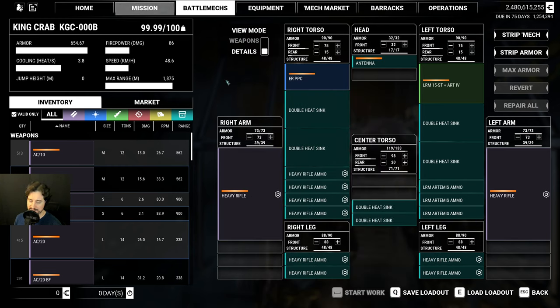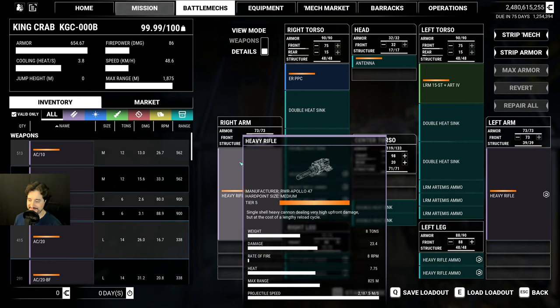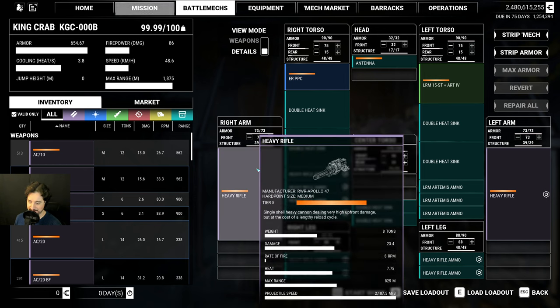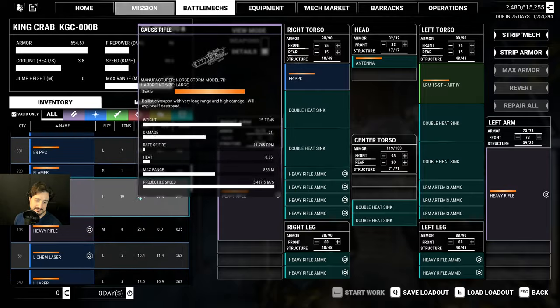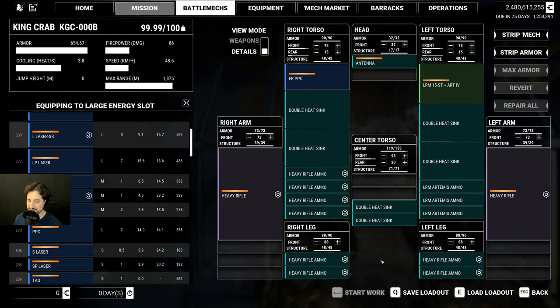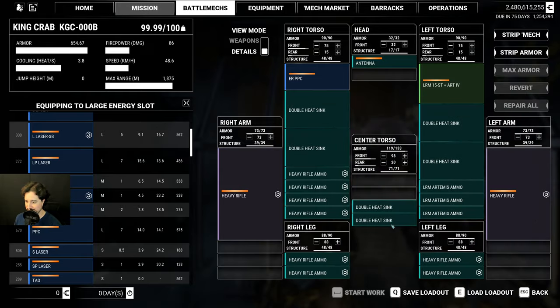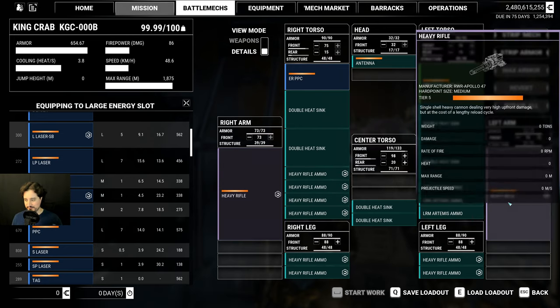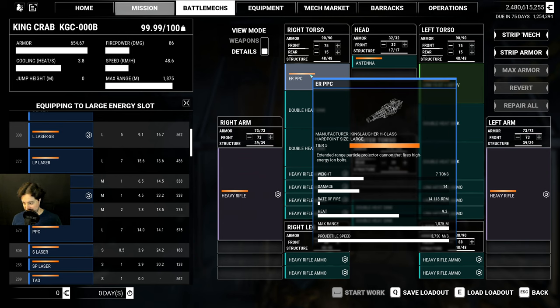The downside of this, obviously, is that it has a horrible, horrible firing rate. It takes forever to reload this weapon — it's 8 RPM, which is the lowest firing rate of all weapons in this entire game. This is something to keep in mind. Besides that, the other negative is that it's a very, very hot weapon — it generates 7.75 points of heat. This is actually hotter than the standard PPC, which generates only 6.2 points of heat. That is exactly why I have 6 double heat sinks in here, to manage the tremendous amount of heat generated by these two heavy rifles together with this ER PPC, which is very hot.